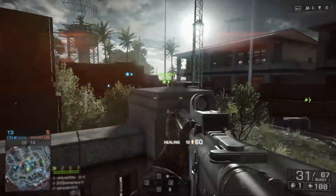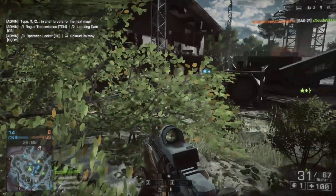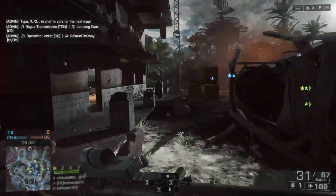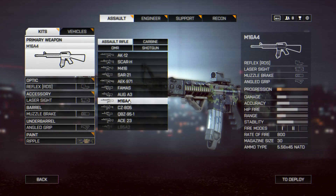That is something you've got to keep in mind. What we're going to do right now is go into the weapon customization and try to remove some of that recoil. Okay guys, here we are in the weapon customization — we'll select the M16A4.